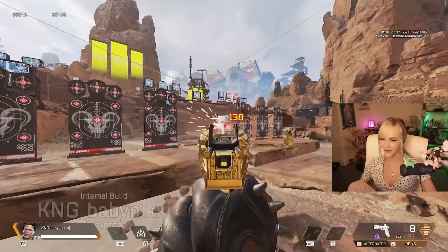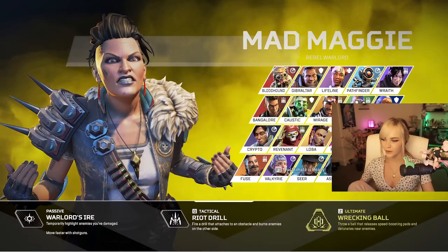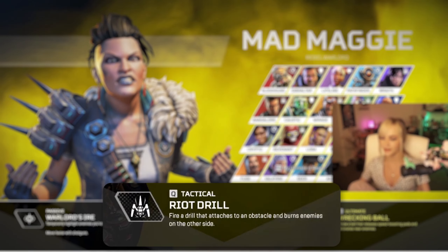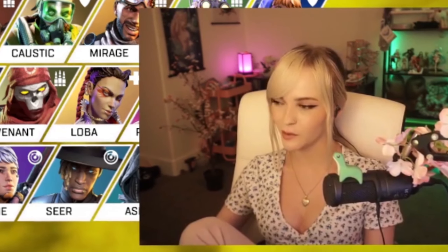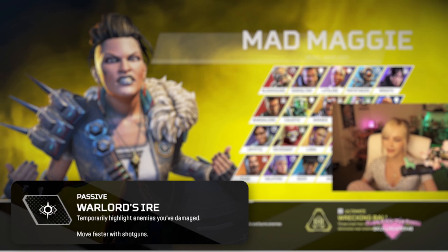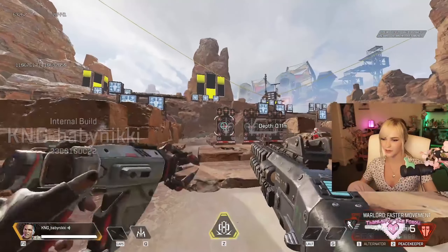The RE-45 was already insane. You guys want to see Maggie's abilities? Her Q is called the Riot Drill — it's her tactical. It fires a drill that attaches to an obstacle and burns enemies from the other side. It goes through part walls, it goes through Gibby bubble, it goes through building walls, basically anything. And her passive is: temporarily highlight enemies you've damaged, and move faster with shotguns.